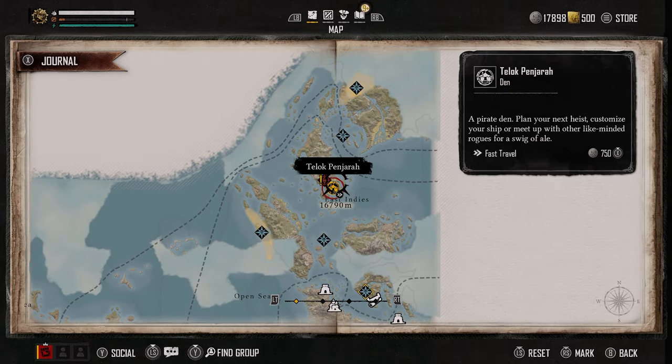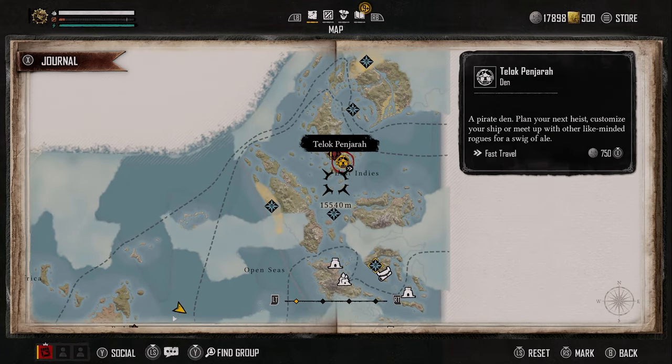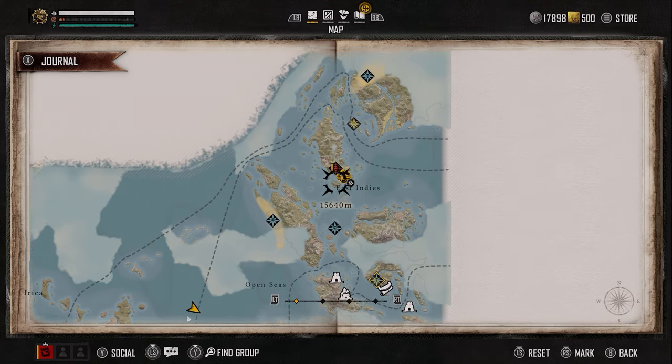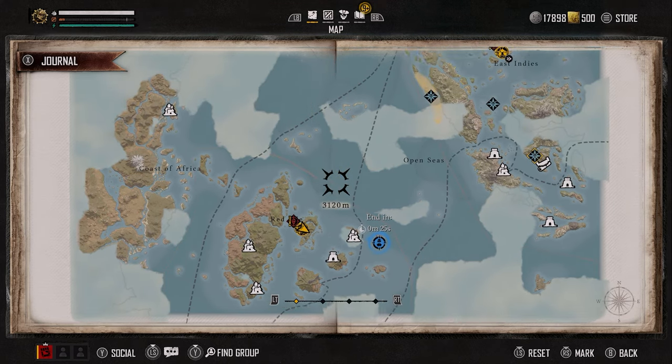This starting area is sort of the newbie area. Once you've done enough of the main story, it will send you here. If you also do the Helm missions alongside the main story, you will unlock the Helm here too. This first one is where you smuggle rum, and the next one is where you smuggle opium.